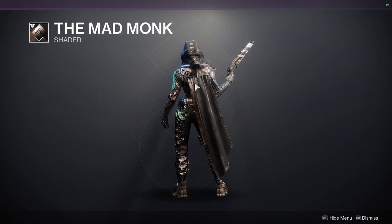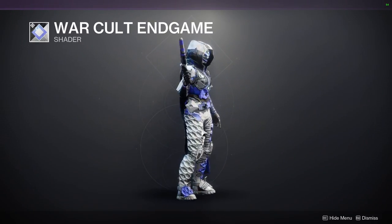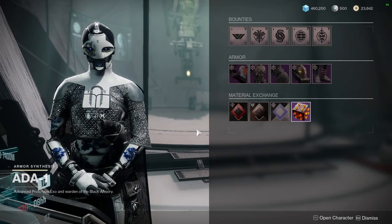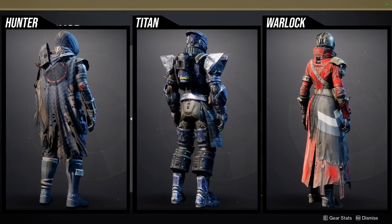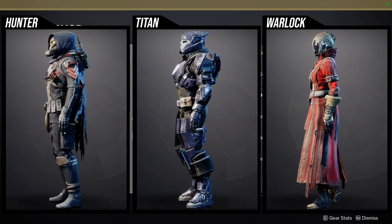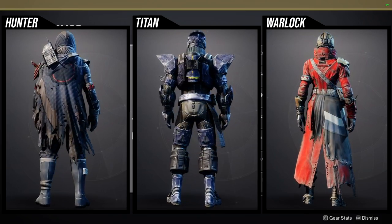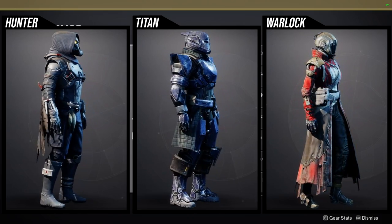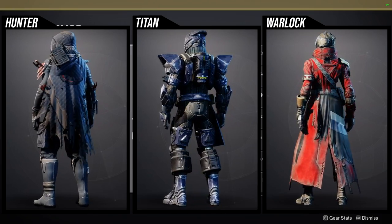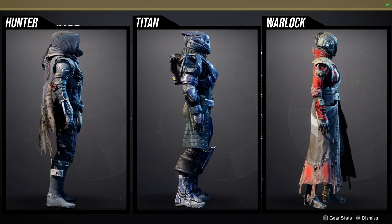The armor is an OG set from Destiny 1 vanilla - very old armor. For Hunters, my biggest issue is the cloak, but the helmet and chest piece are the best pieces - definitely get those two. The arms are unique enough that people could use them. I'm not the biggest fan of the boots, they look kind of goofy, and the neck cloth on the cloak just looks pretty bad, especially combined with other pieces.